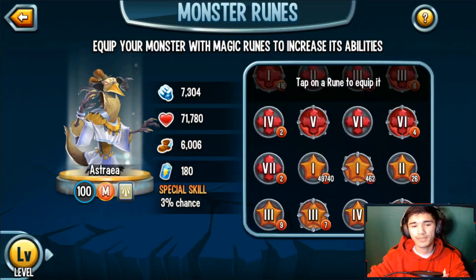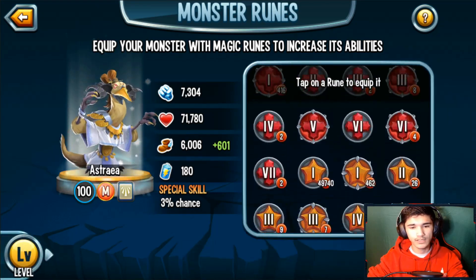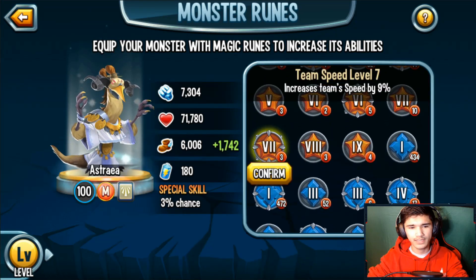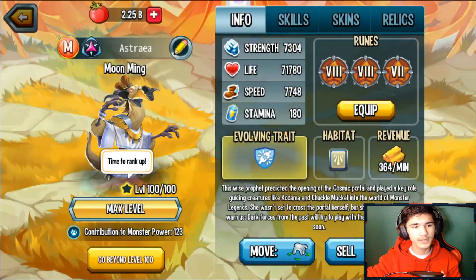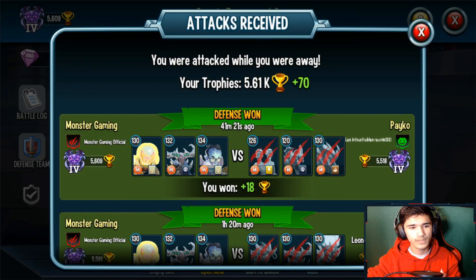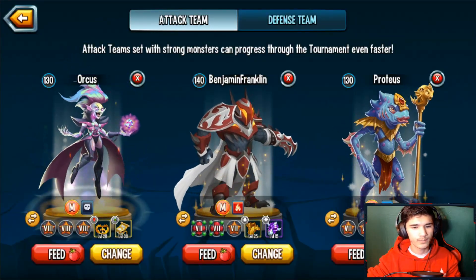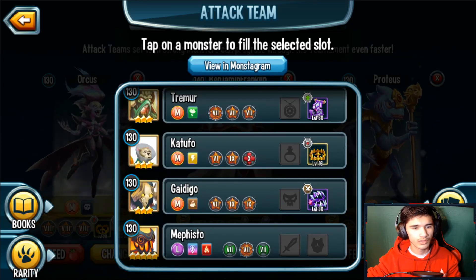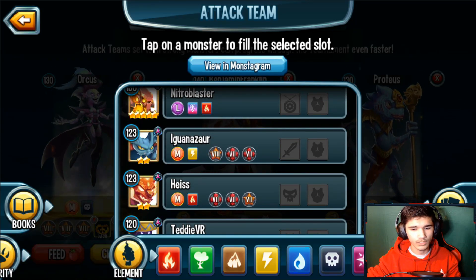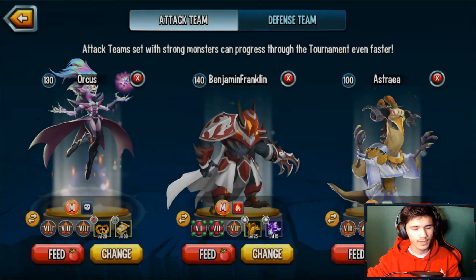For runes, I recommend running three team speeds. I have two level-eight team speeds and one level-seven — this is going to be the type of monster that holds all team speeds. We're gonna swap this monster out with Moon Mink. Run either your tank or attacker alongside him, and your denier or attacker for the last slot.